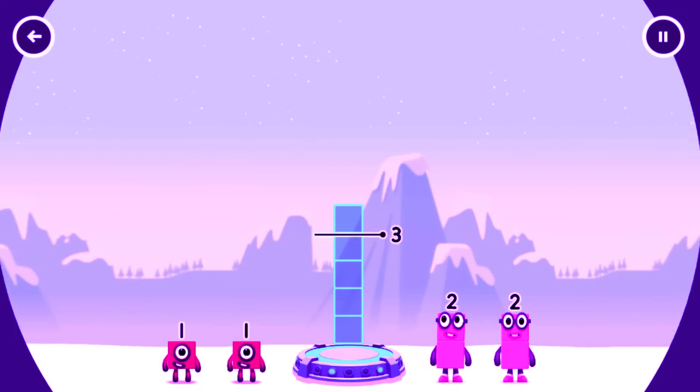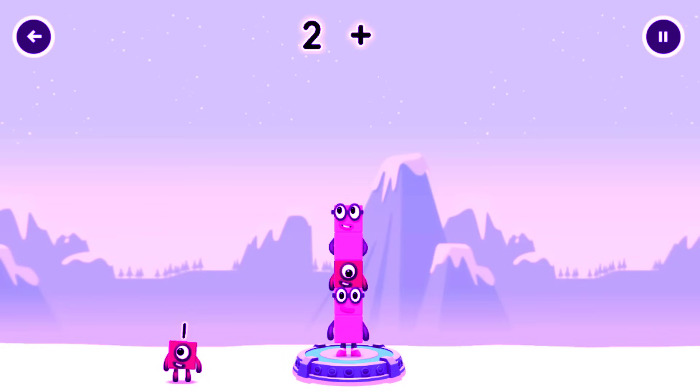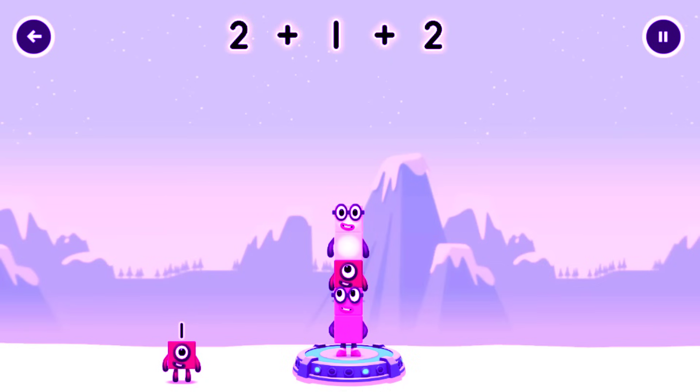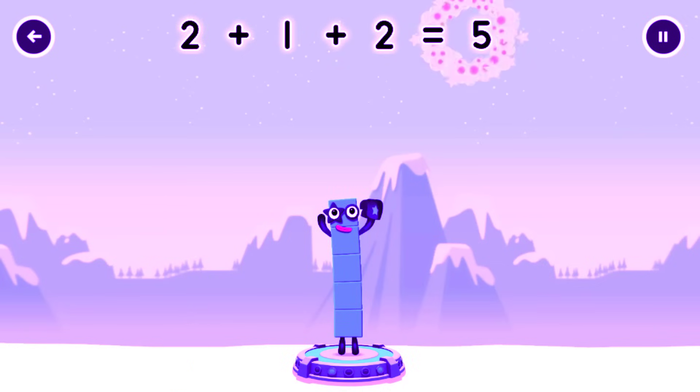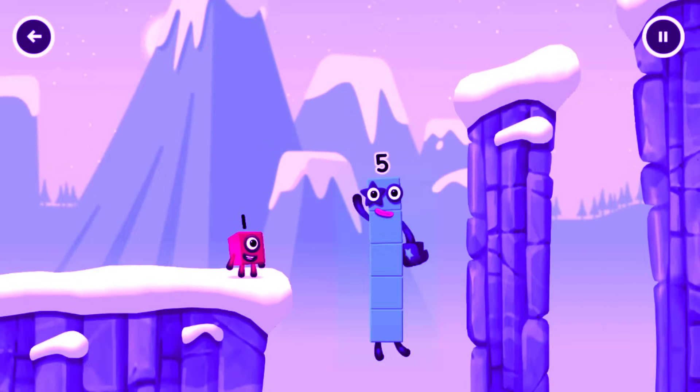Add number blocks to make five. Two, one, two — correct! Two plus one plus two equals five. High five! Yes, you got it!